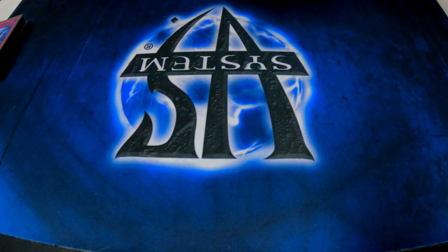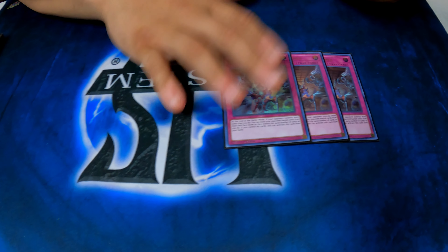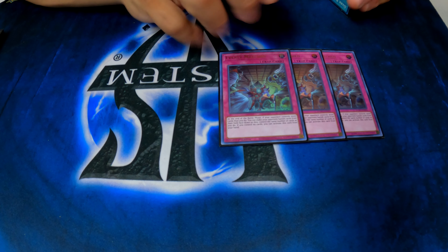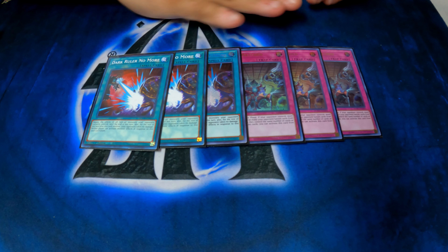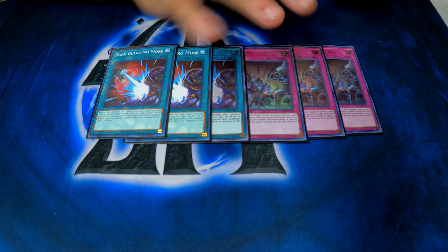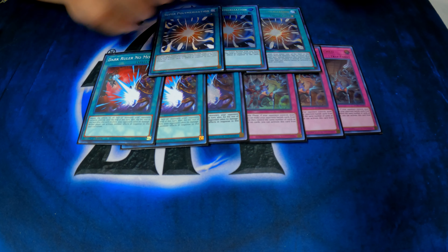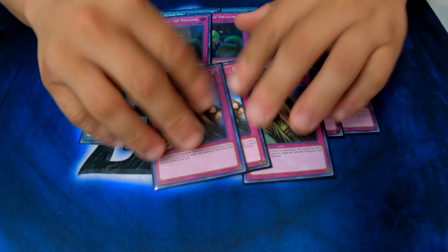Let's see the side deck. I'm running three Evenly Matched — this is standard, this is for backrow or going second. You can go first or second, but if you go second this is just to clear the board. And then to mix it up with Dark Ruler No More — this is almost like opening Droplet and Evenly Matched, just clear the board, get rid of everything. And then three Super Poly, the Waking the Dragon trap, and three Solemn Judgment — just to get the backrow first.